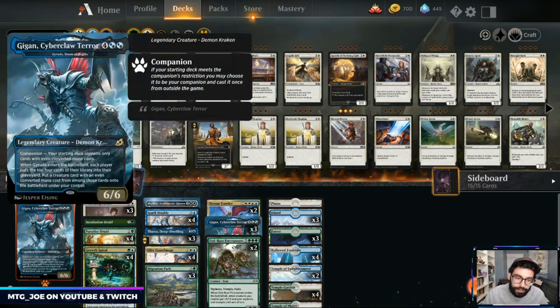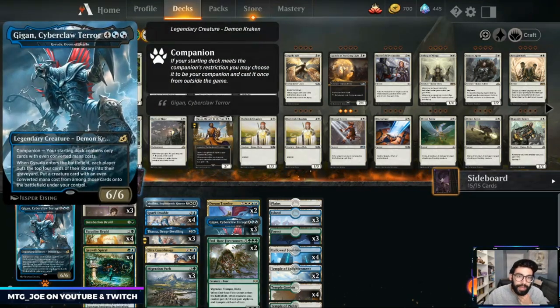It is a Gyruda self-mill companion deck that basically looks to clone Gyruda or Blink it to get a bunch of value and put a bunch of things into play. There are quite a few variations of the deck — it doesn't seem like a full 75 has been agreed upon. Gyruda restricts you as a companion to only play things with even-costed mana. Ideally in this deck, we're looking to go two, four, six in terms of ramp.